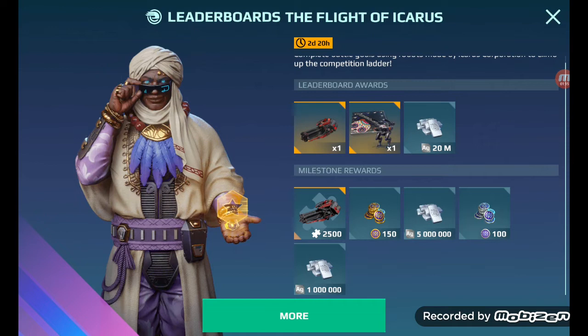So here it is — this is what you get if you reach the Golden League for the leaderboard rewards. In total there are a number of things. You get one Cemetery weapon and a paint job for the Herbus.